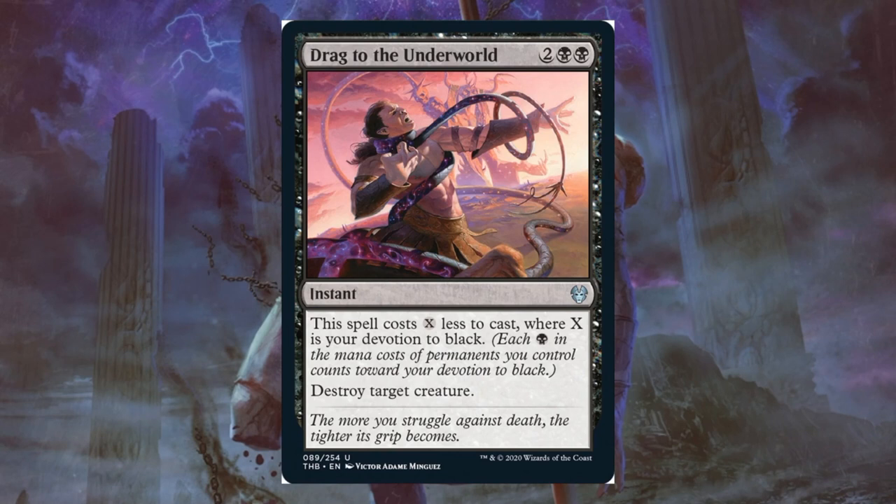In Standard, it sees play there too for the same reasons. It could have the same obstacles, but it's going to have so many targets and be so cheap most of the time. Mono Black Devotion decks — imagine starting the game off with Leyline of the Void in play. Then this is just automatically turned on for 2 black mana in your hand. Phenomenal removal card here.